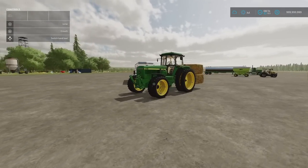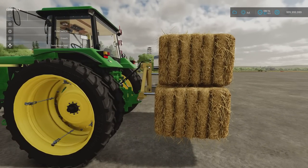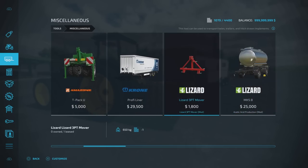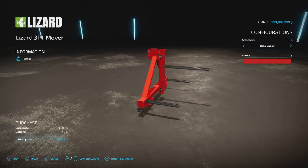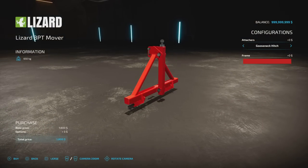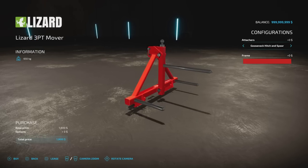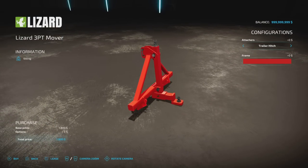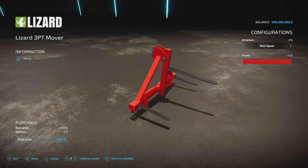Hidden behind these bales, we have got the Lizard Three Point Mover. This is by Venom Mods, 0.44 megabytes download, one slot on console. You'll find it installed under Tools and Miscellaneous. 1,800. You can have it as just a bale spear — a three-point mounted bale spear — you can have it as a gooseneck hitch just for moving stuff around. It's not necessarily designed for long-haul transportation, but for moving things around the yard. You can have a gooseneck hitch and spear, which is quite handy, or just a trailer hitch.